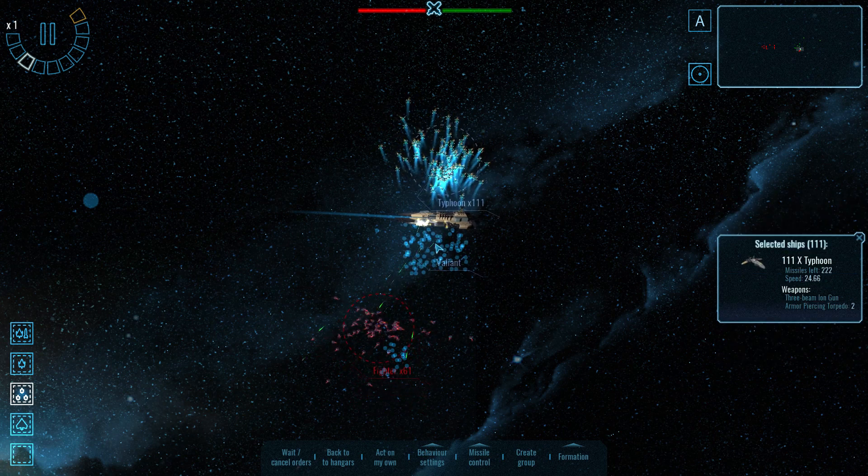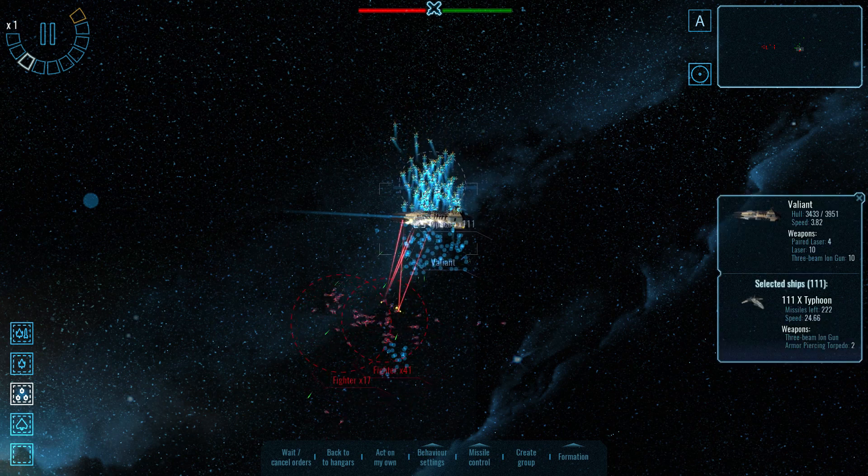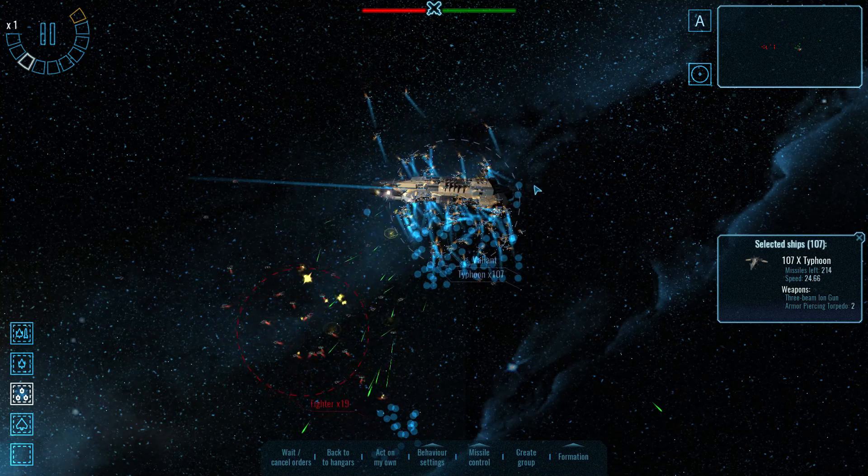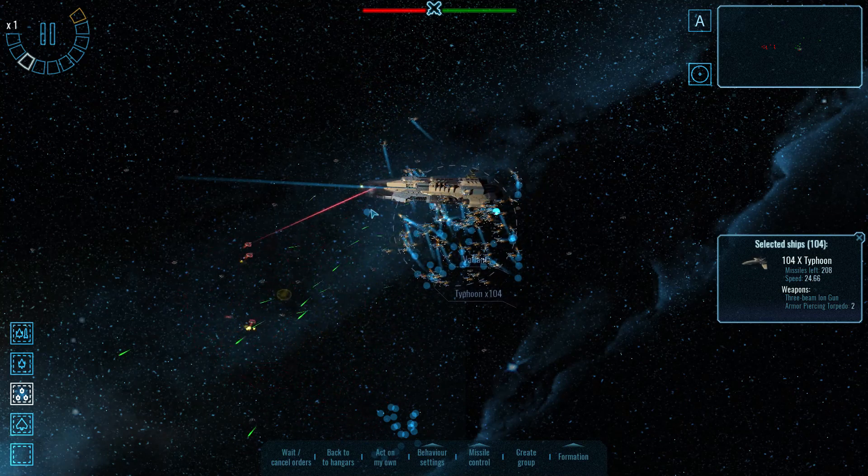The Typhoons may be able to do some work — at least perhaps act as shields to protect this Valiant. And that worked better, or at least seemed to.